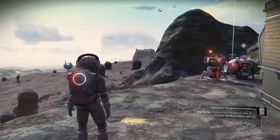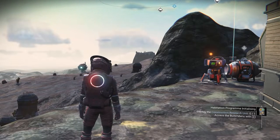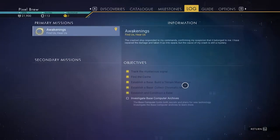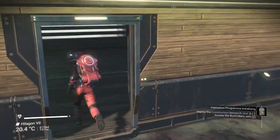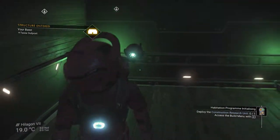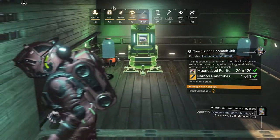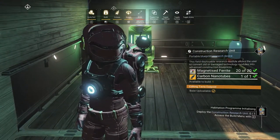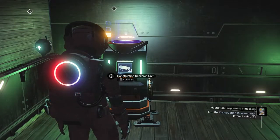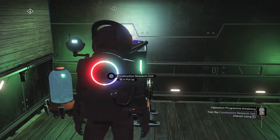I don't know how long this tutorial is, but we're going to keep going with it. So we need to deploy the research unit - that'd be this guy right here. I kind of want to put the research unit on the inside of our house here. I also made some of these weird little flora plant things just because they add a little bit of light. Let's add this right here. Test the construction research unit.